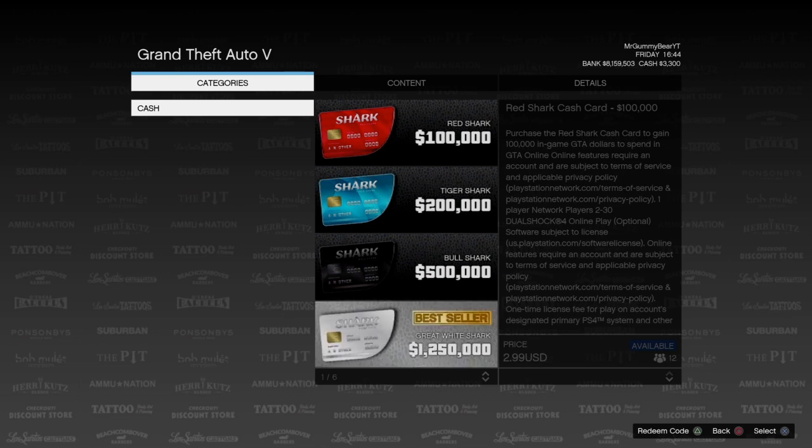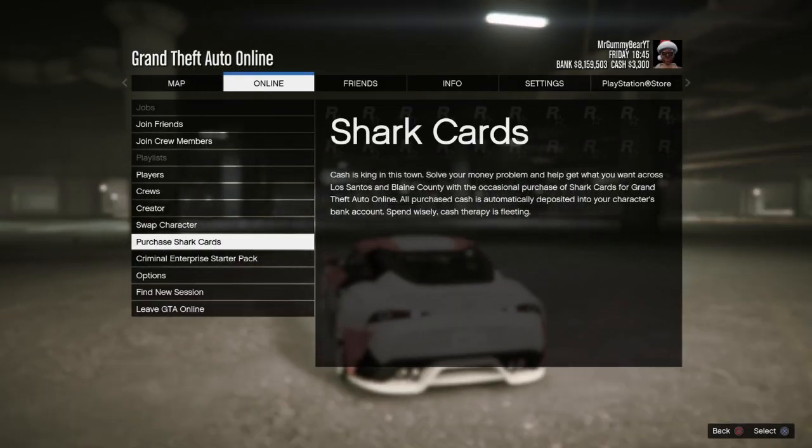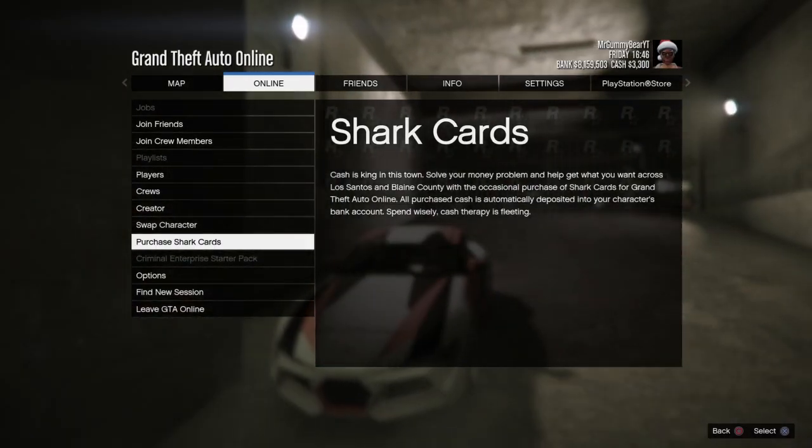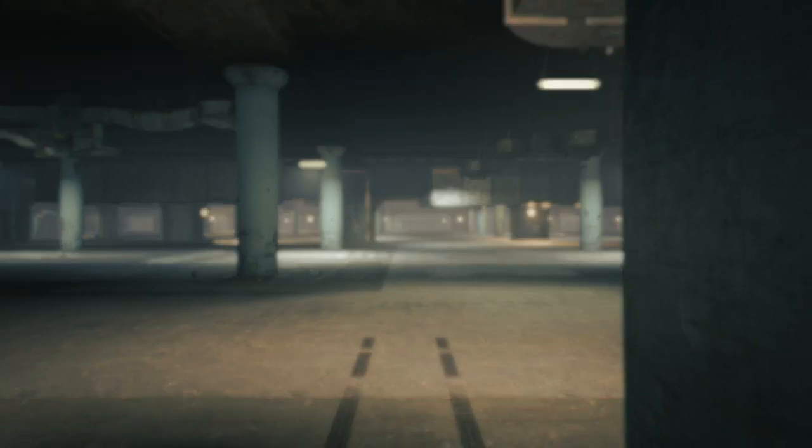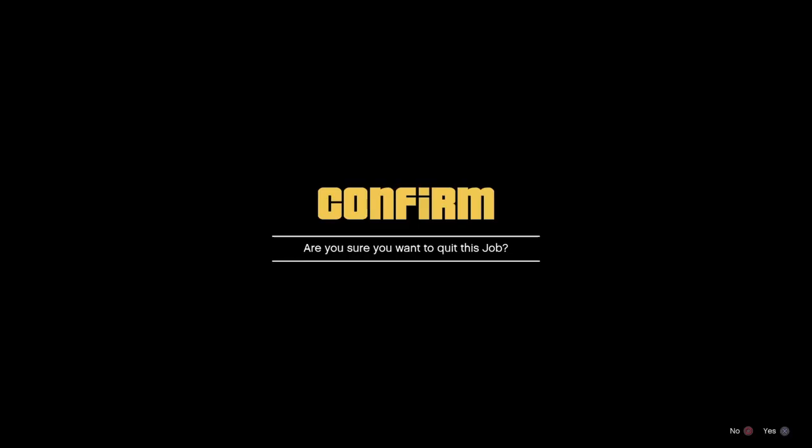Back out, leave the pause menu up, and just hold your L2 button to back up. Don't touch nothing at all — even right here, don't touch nothing. It'll load you into the job, just back out of the job.